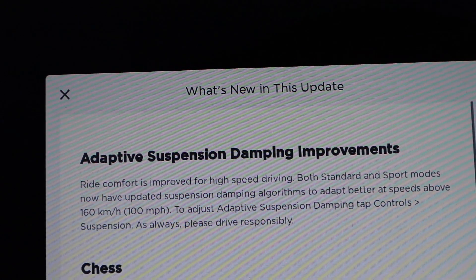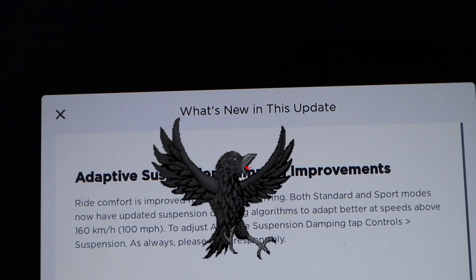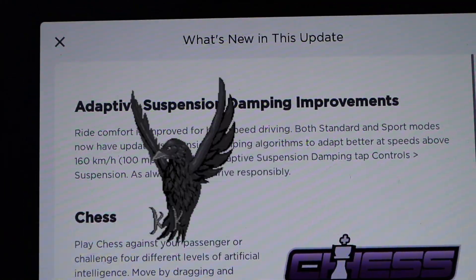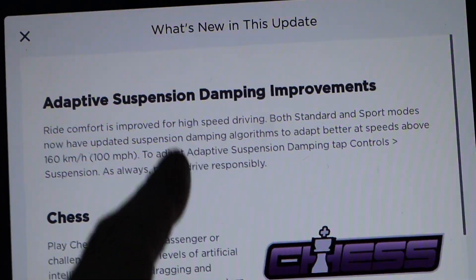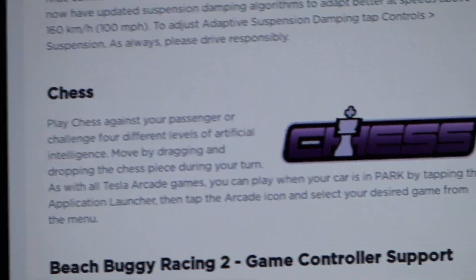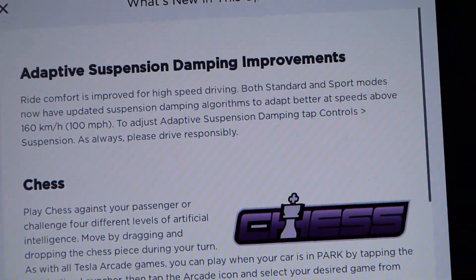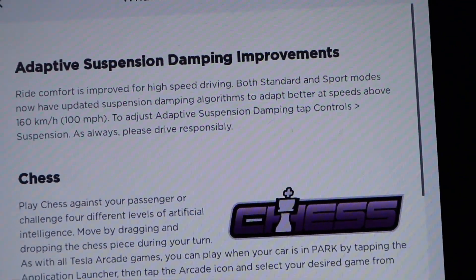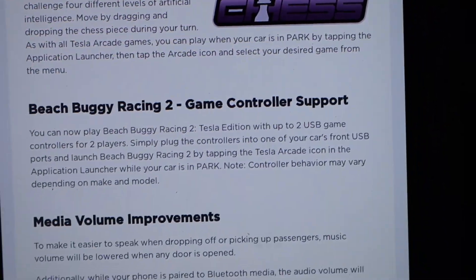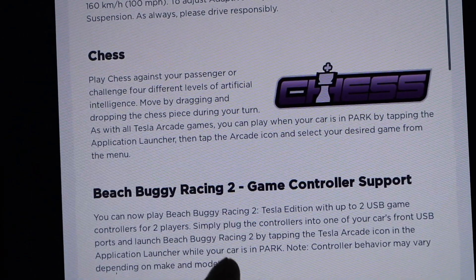In this update it looks like the adaptive suspension dampening improvements are in this for the Raven car, because this is a Model X Raven Edition, so it has the new suspension system. We're going to test that out at the end. Looks like we have chess — part of the games in the arcade is chess. I'm going to play chess and watch the computer beat me. I do know how to play but I'm not very good. There's also support for controllers for Beach Buggy Racing — I brought a controller with me.